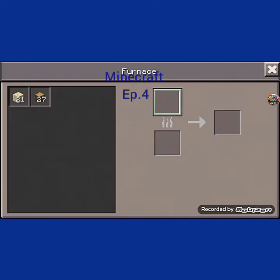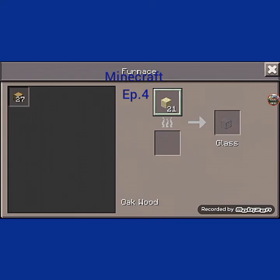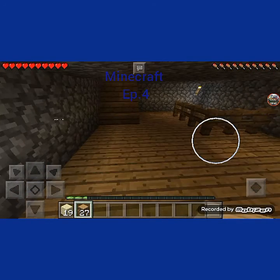Good luck guys. How do we make glass again? Just put it in the furnace — you have one beside your bed. And guys, we are going up here to fight the knight with a mighty kite.